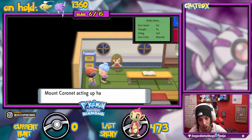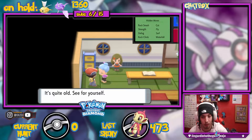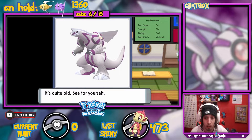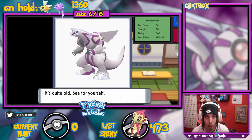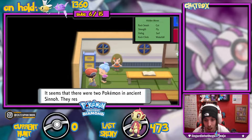She did some research of her own, and she will show you that she found something in a shrine book — it's quite old. She says 'see for yourself' and shows you a picture of the other game's legendary.